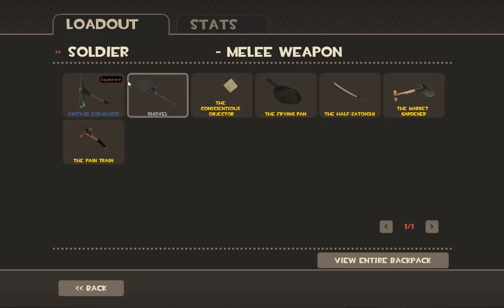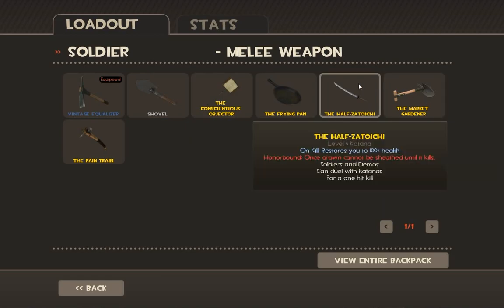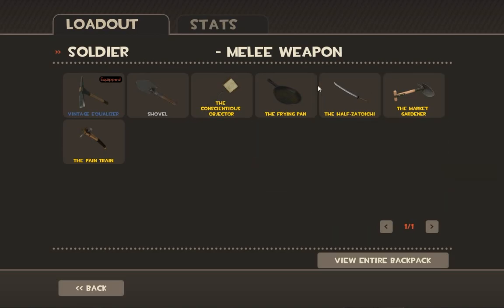You have the Frying Pan, which is another skin of the shovel. Then there's the Half-Zatoichi, same as the Demoman's, except it's much more useless on the Soldier. Because once you take it out, you can't switch to anything else until you kill somebody. Once you take it out as the Soldier, you're kind of stuck if you can't get a kill immediately, because the Soldier is so slow he can't traverse the distance to enemies — he has to take somebody by surprise. The Demoman can use a shield to get in close; the Soldier can't do anything like that.